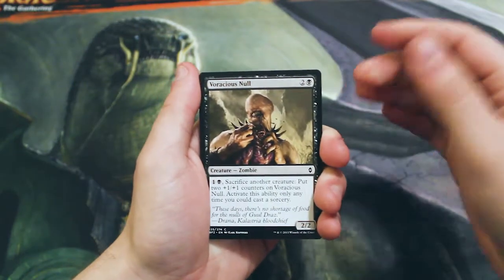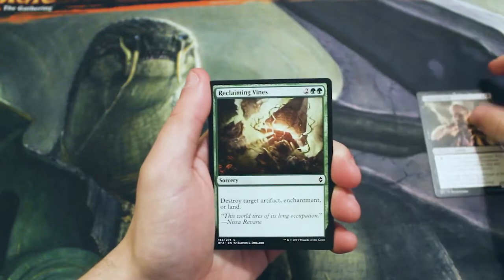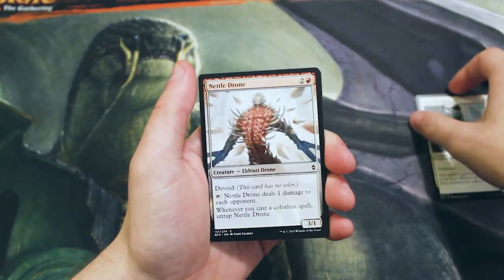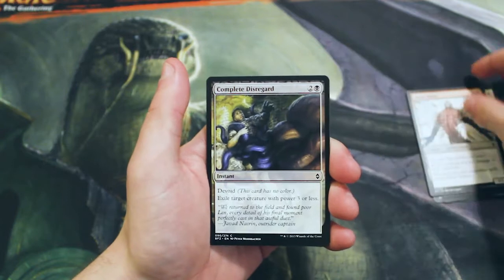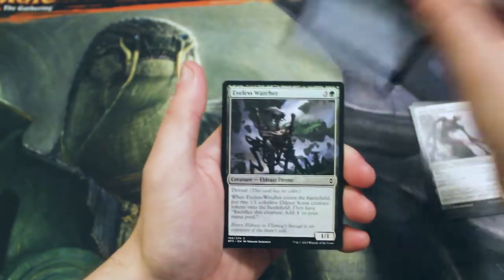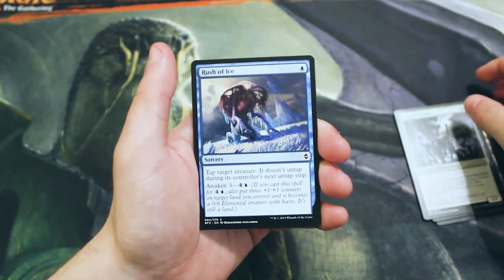Let us start off the commons with a Voracious Null, Reclaiming Vines, Fortified Rampart, Nettle Drone — this is actually part of a sort of jank combo deck — Complete Disregard, Ruin Processor, Skyline Cascade, Eyeless Watcher, Rush of Ice.